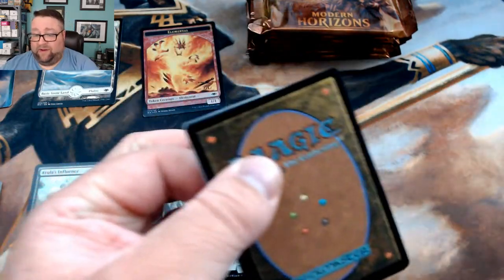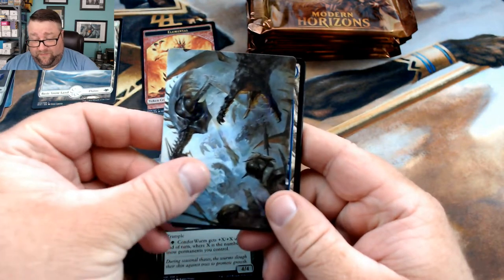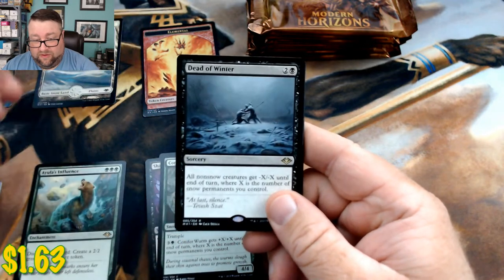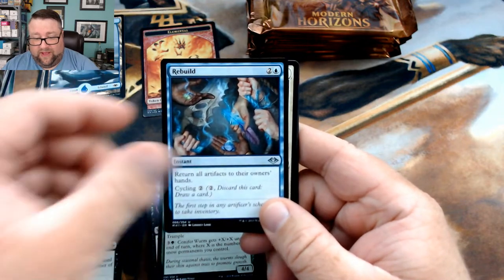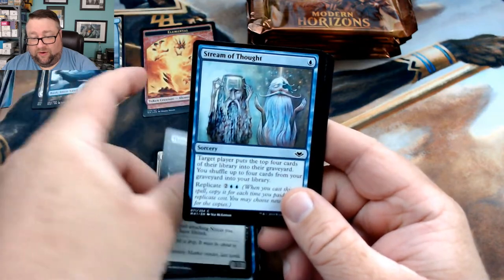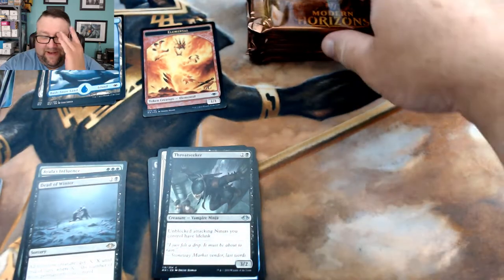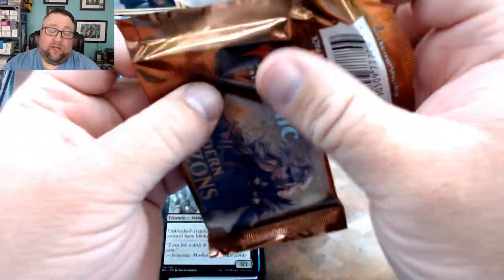They got Slivers in this set and I am a Sliver fan. I do have a Sliver EDH deck that is one of the most expensive decks I own — it's good stuff. We got a snow-covered island, Dead of Winter, Rebuild, Battle Screech, Throat Seeker, and Stream of Thoughts. I really like the art on that one.